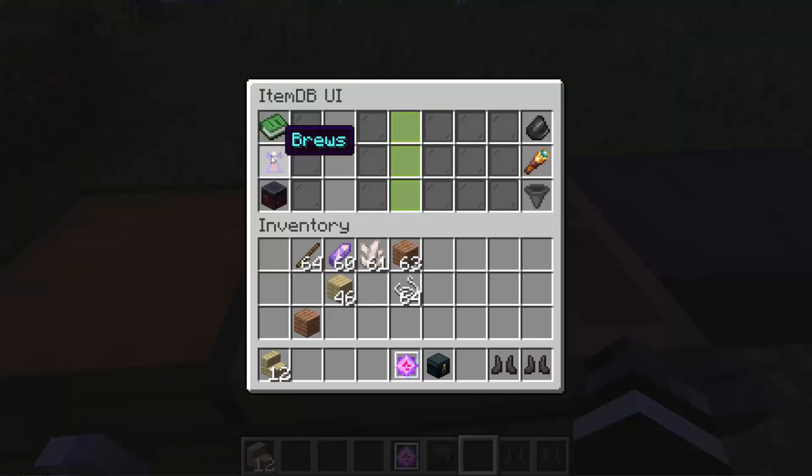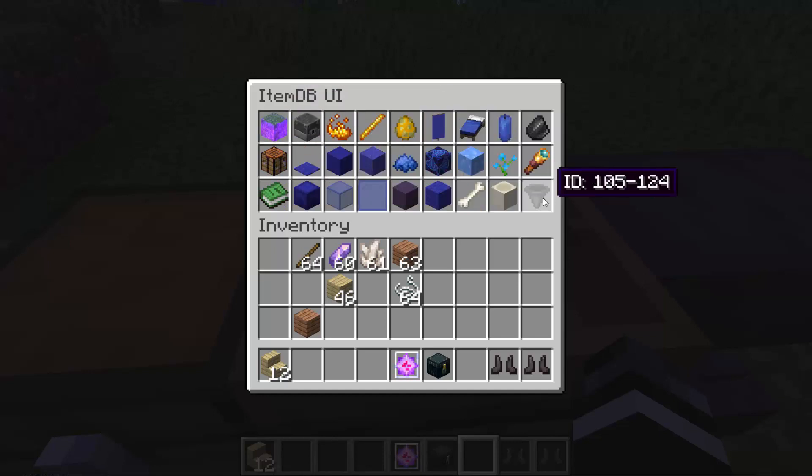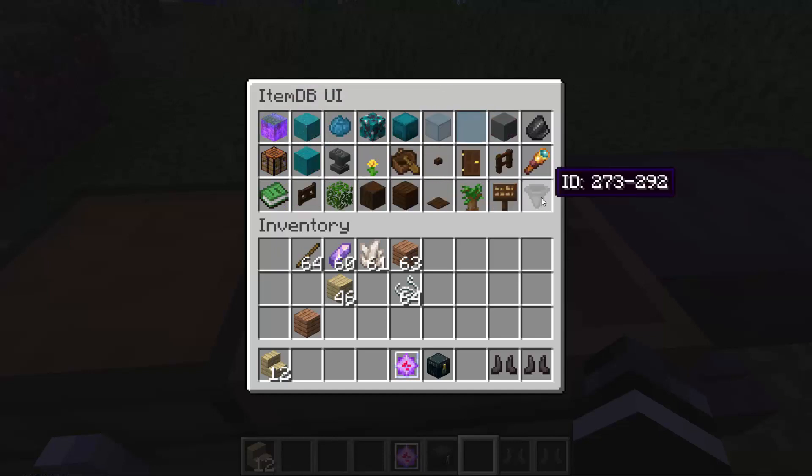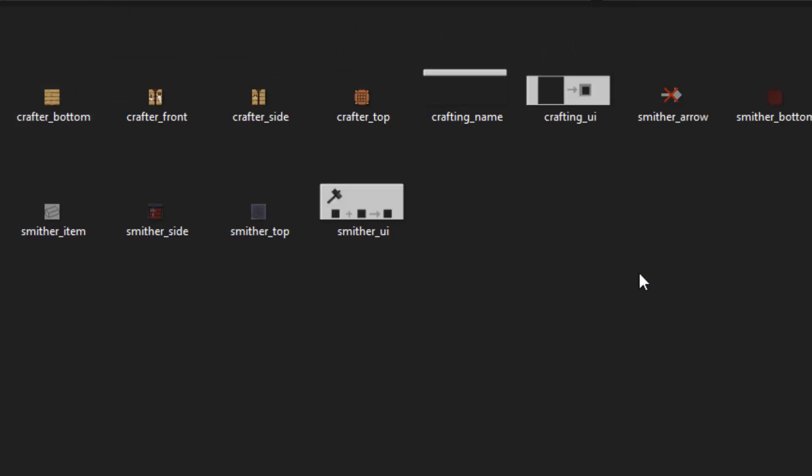In addition, there are also brewing stand recipes, smithing table recipes, and not-yet-implemented smelting recipes. You can view all the vanilla IDs in case you don't have the setting turned on to automatically apply IDs to vanilla items. All of this comes bundled in the item database, including a resource pack which contains resources to make things look a little prettier inside the UIs.